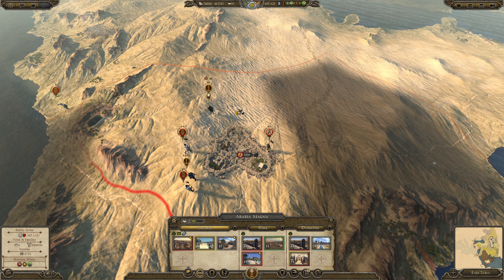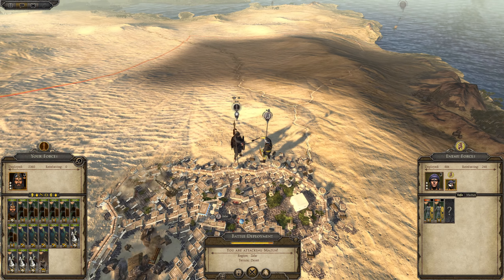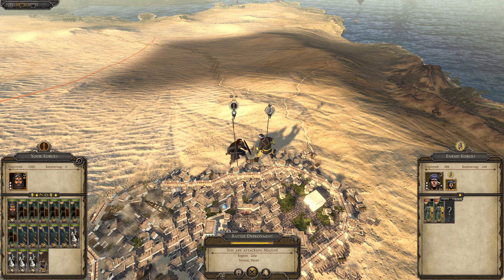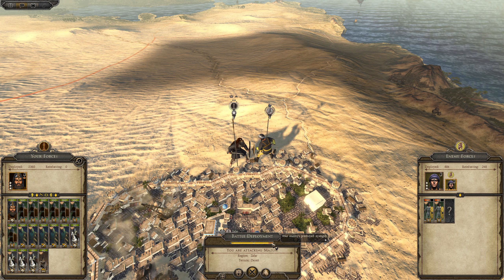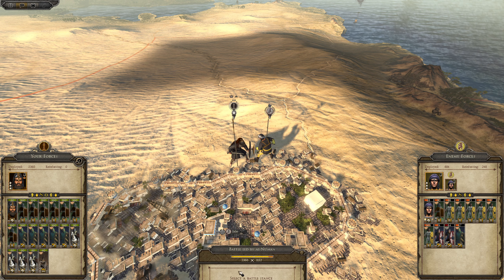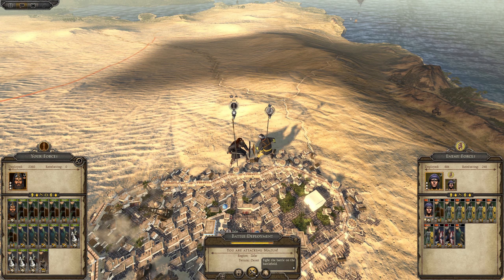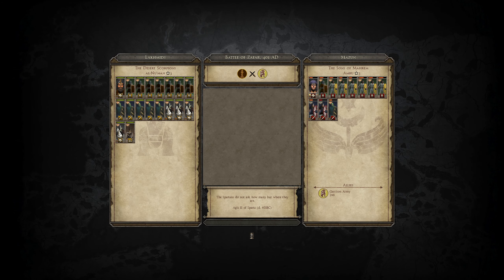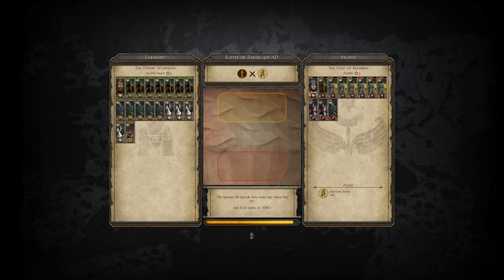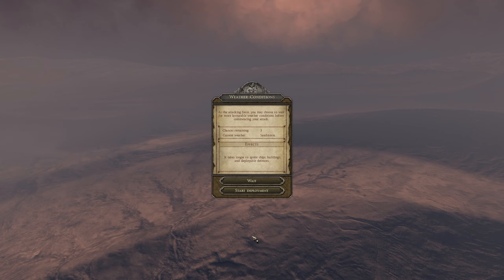They need some more swordsmen. That's a lot of mercenary defectors — how do they recruit those? These guys are raiding down here; I'd love to get rid of them and resolve the food shortage. This is really a cursed area.